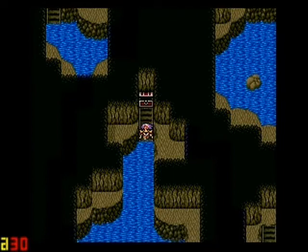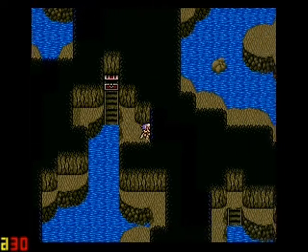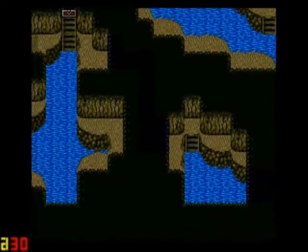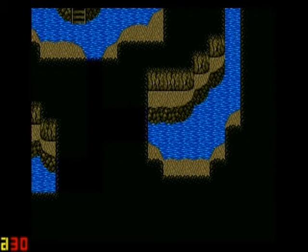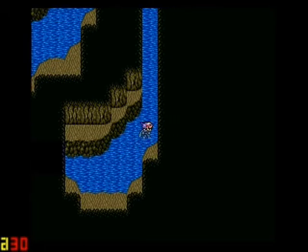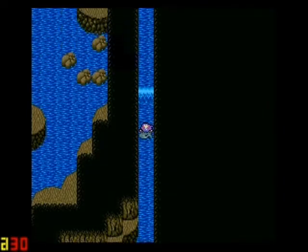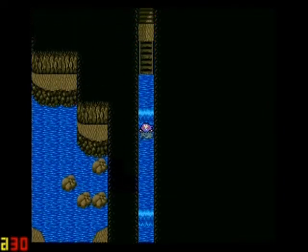Feel free to blow them up with some electricity and grab a chest here. A couple life items - come across those just like that. Continue on through the secret passages, which are easily visible. I'm gonna skip that chest up there and continue on to Baron.